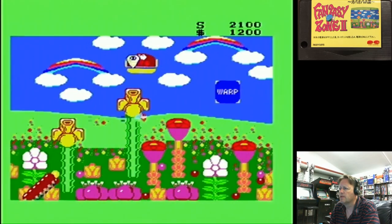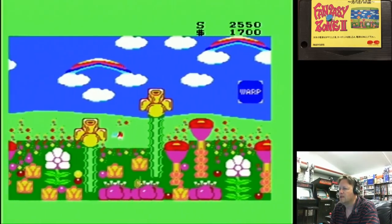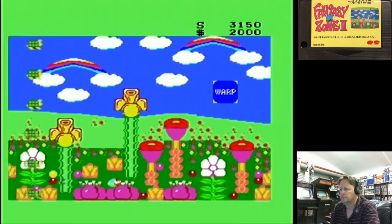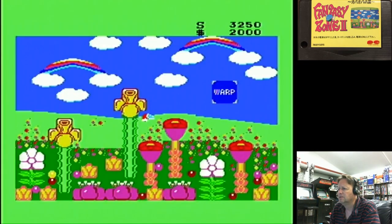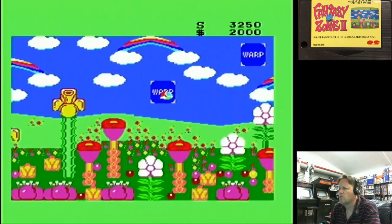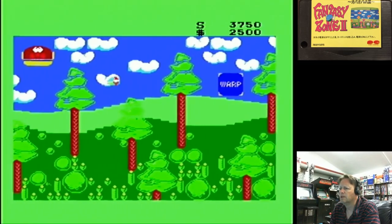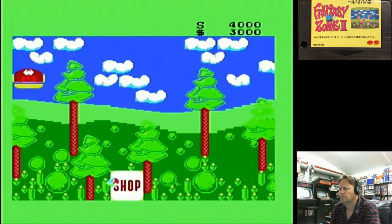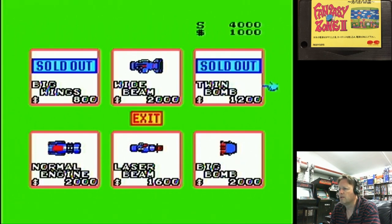I wouldn't say they've done the best that could have been done on the platform. That's a bit mean on the collision detection. Now, you've got multiple screens — going into a warp sends us to the other screen. Okay, we've got a bit of money, let's go into our shop. We'll get our big wings, twin bombs, and then we're out of money.